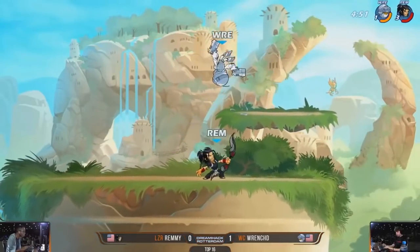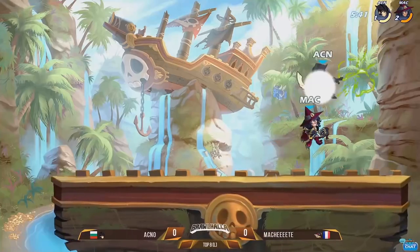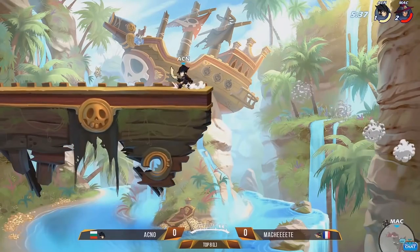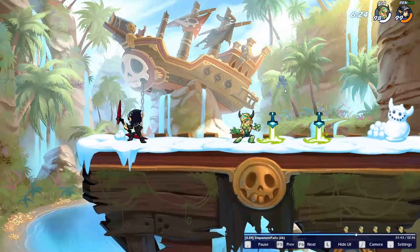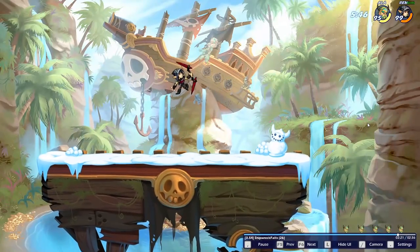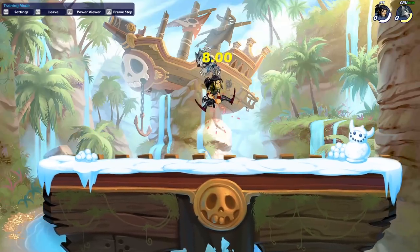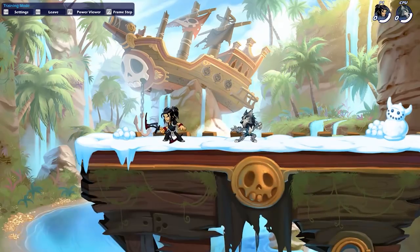Bow hosts one of the most extensive combo and read games in Brawlhalla. Its true combos are numerous, with most stemming from down light at all healths and some from end light at low. True combos for all HP's include: down light nair, down light ser, down light end light, and down light recovery. Combos true at white slash low HP's include: end light nair, dare end light, side light end light, and down light end light nair.